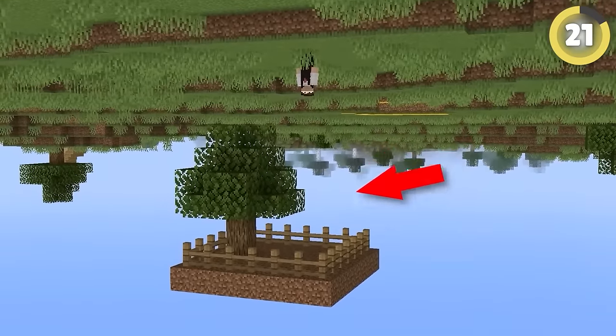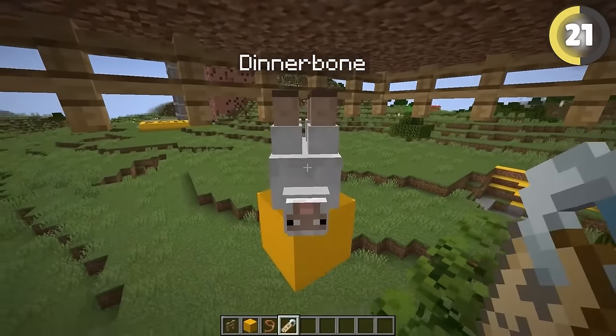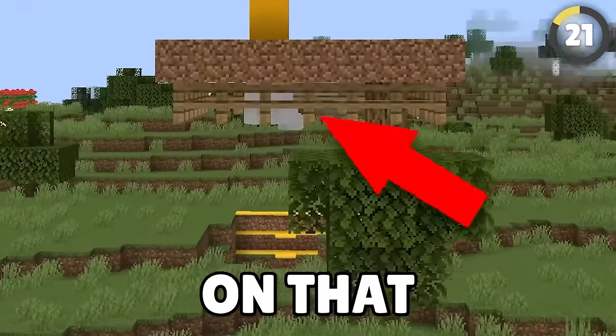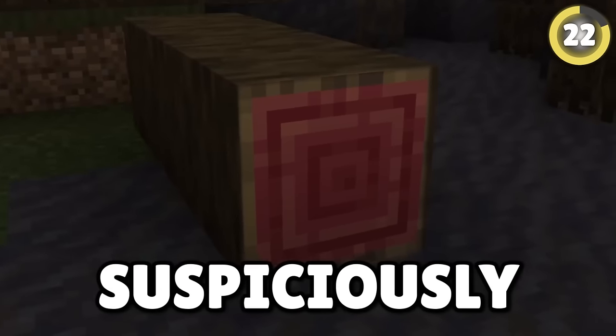Upside-down buildings and trees are great fun, but this lets you have animals there too. Use the dinnerbone name tag trick on an animal and leash them to a post five blocks above the upside-down door, and they'll stand on that floor just like the other decorations.